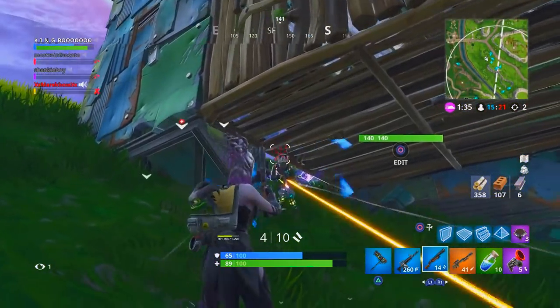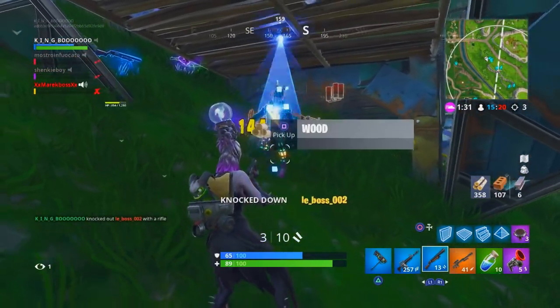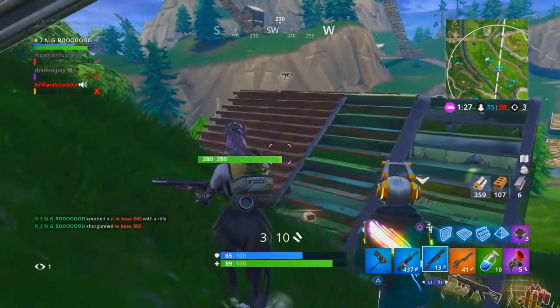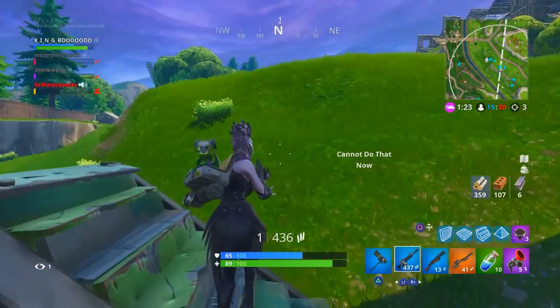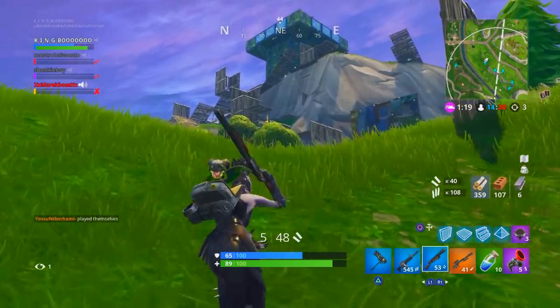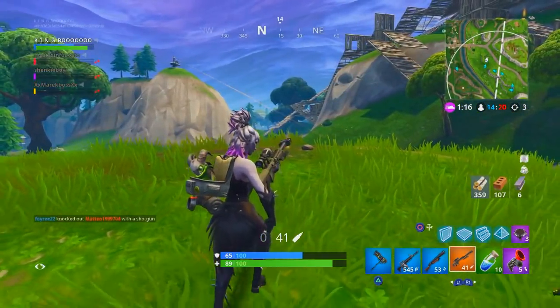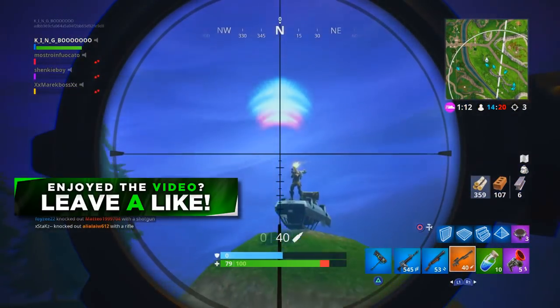In terms of the cosmetics we're covering in this video, it's only going to be the ones that are essentially worth buying. We're not looking at contrails or sprays — we're covering everything to do with the character outfits and the cosmetics that come with them, such as the back blings, harvesting tools, and stuff like that.